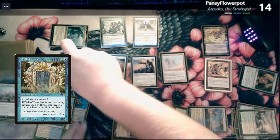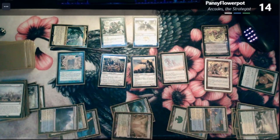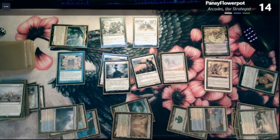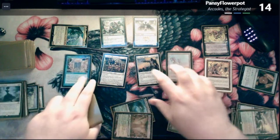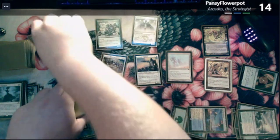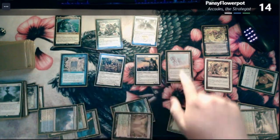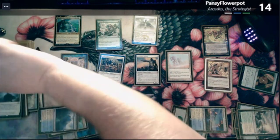Exile any number of target creatures I control and return them to the battlefield at the beginning of the next end step. I will choose all my creatures — one, two, three, four, five, six, seven. And then on my end step all of them will come back, and I will draw one, two, three, four, five, six, seven, and blow your remaining artifacts — one, two, three, four, five, six, seven. Aura Shards OP.